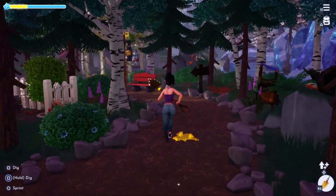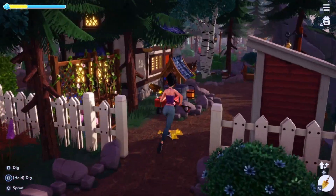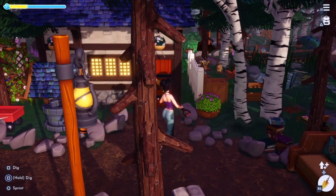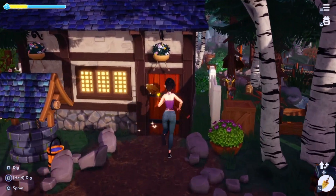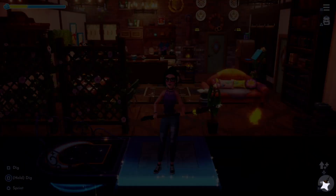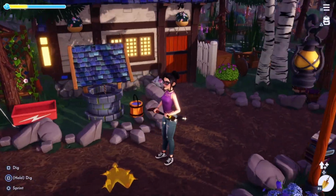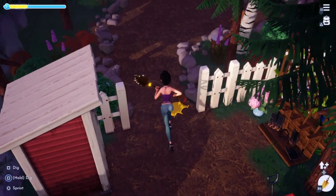One cool thing with the cottage is that if you walk around to the back of it, there is a door that is completely functional. So you're able to make a backyard. But if you just put the house completely up to the wall, no big deal. I don't think anybody will notice that there's a back door, but you do have a functional back door if you want to have one.